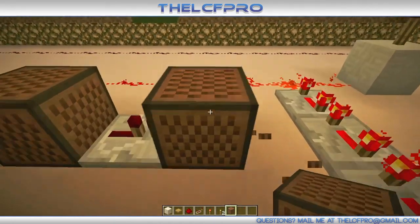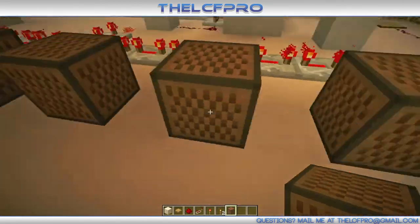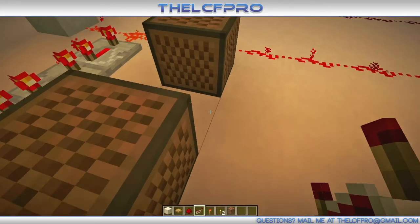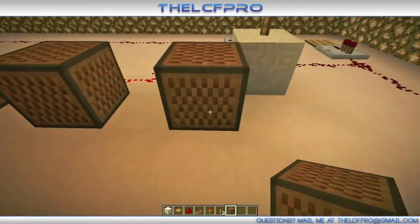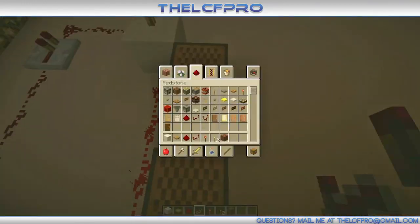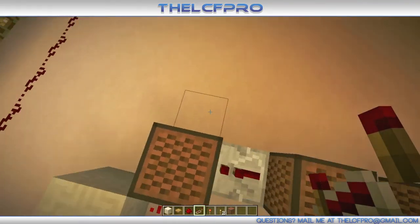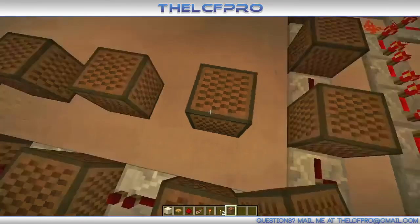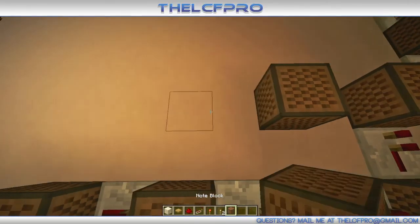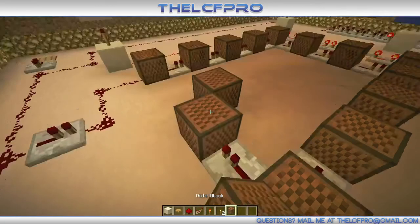If you do trigger a note block by accident, get rid of it and place it again, because otherwise you'll get some big troubles. Place one over here, one here, one here, one here, and one over there. Then place some more repeaters between them. Place them along this line, with redstone repeaters between them. Then repeat over there: one, two, three, four — place repeaters in between. And one more row: one, two, three, four — place your repeaters over there.